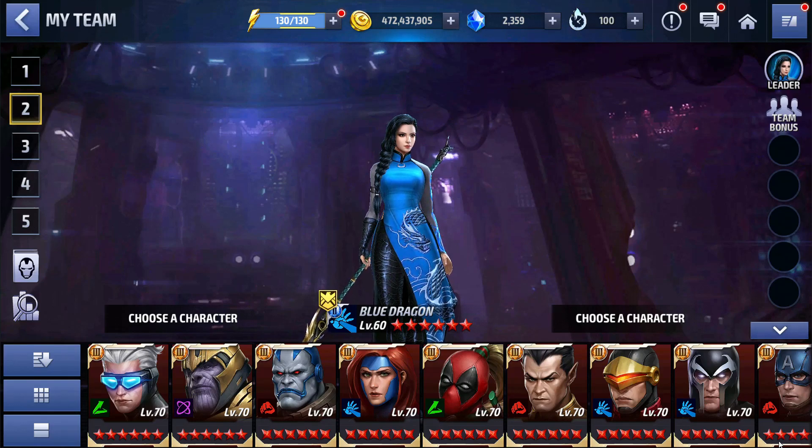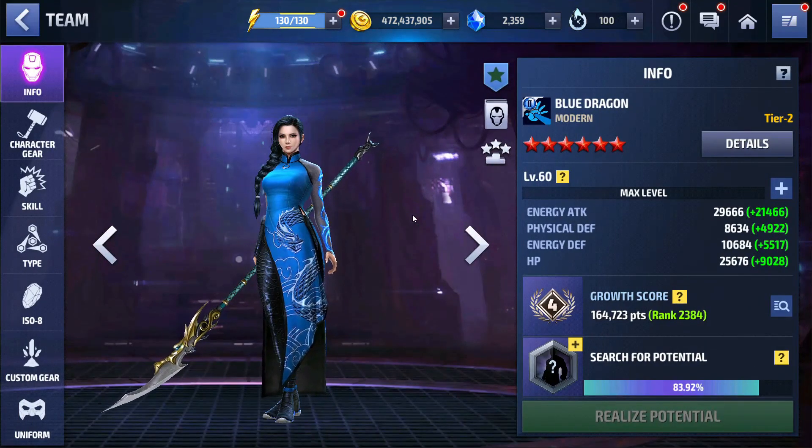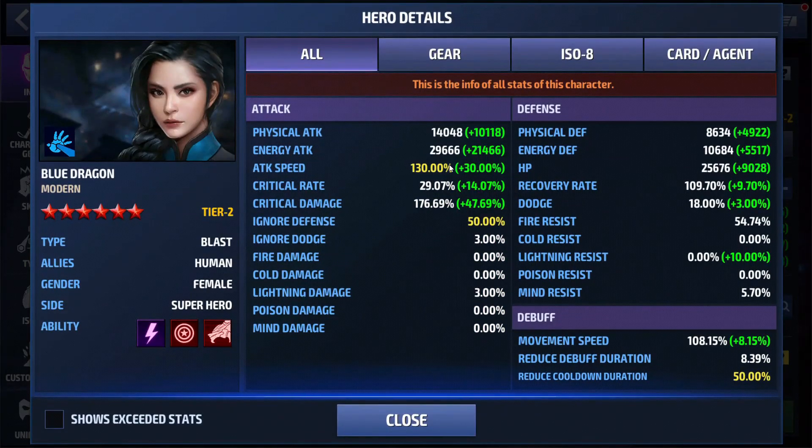You'll see in the gameplay that we'll keep it pretty much where we want it for the most part — it does get off sometimes, but that happens. Her energy attack is 29,000. She has max attack speed, 29 crit rate which is pretty low, but I believe she gets a buff. She has 176 critical damage, kind of low. She has max ignore defense, max skill cooldown, and she has the leadership tag.